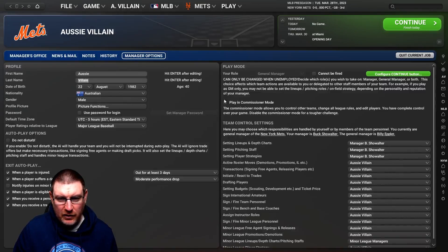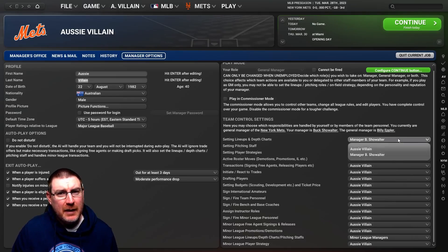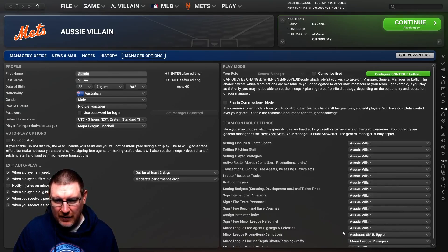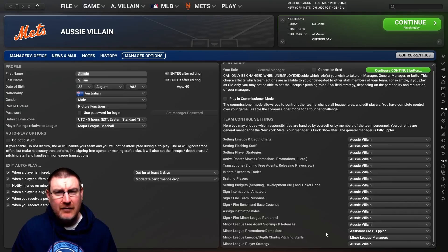If you go to your Manager and then Manager Options, this is where you can choose to be in commissioner mode or toggle 'cannot be fired.' If you're playing as a general manager, I'd suggest you probably want to be setting up the lineups and depth charts, and you may or may not want to handle player strategies. Then it gets a little more hardcore — minor league player strategies, promotions and demotions. You can assign any of these tasks to other people, so you can take off one part of the game while you learn another, and then add things back on once you feel comfortable.